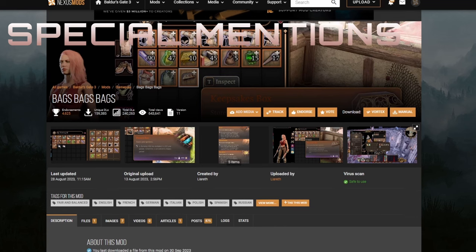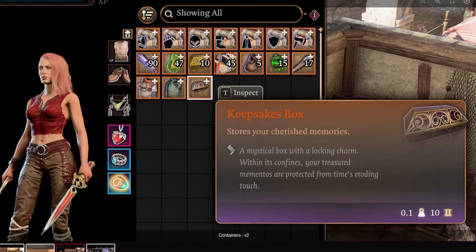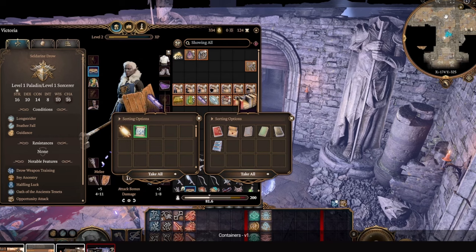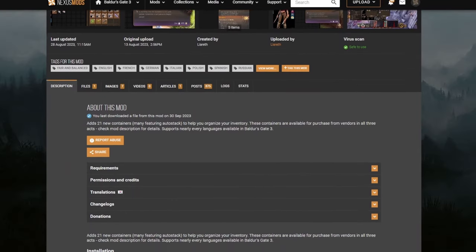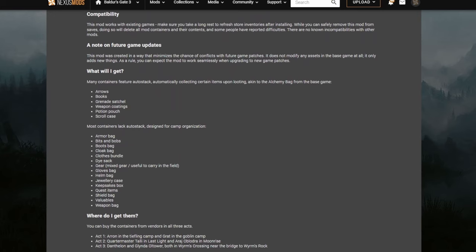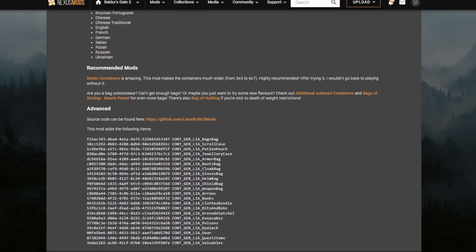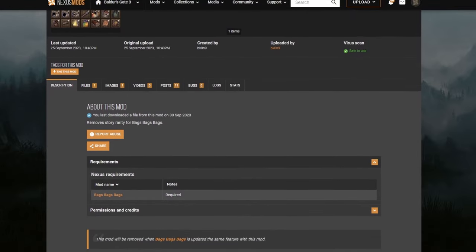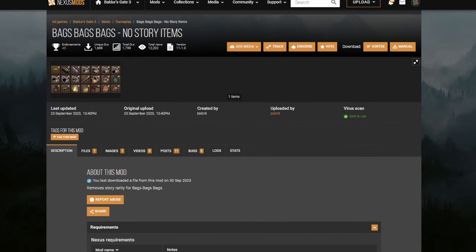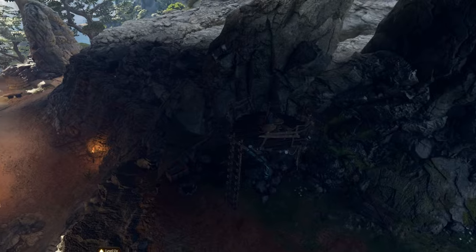Special mentions go to Bags Bags Bags, which adds 21 new containers and many feature stacks for your inventory management. These containers are available for purchase from vendors in Acts 1, 2, and 3. There's also Bags Bags Bags No Story Items, which removes the story rarity for the bags to avoid transferring to active characters' inventories when a companion is disabled. This mod gives you a lot of storage for potions, armor, weapons, consumables, bombs, and arrows — unfortunately, I couldn't get it fully running due to issues with the story items version.